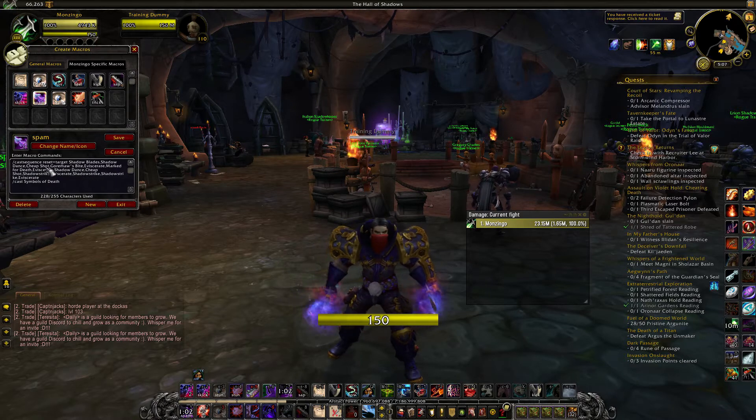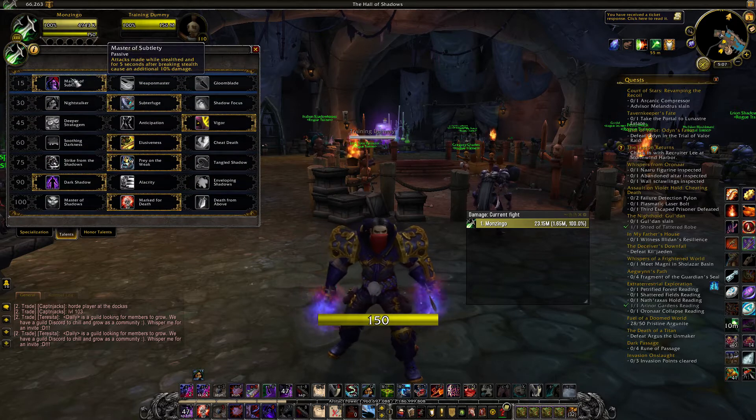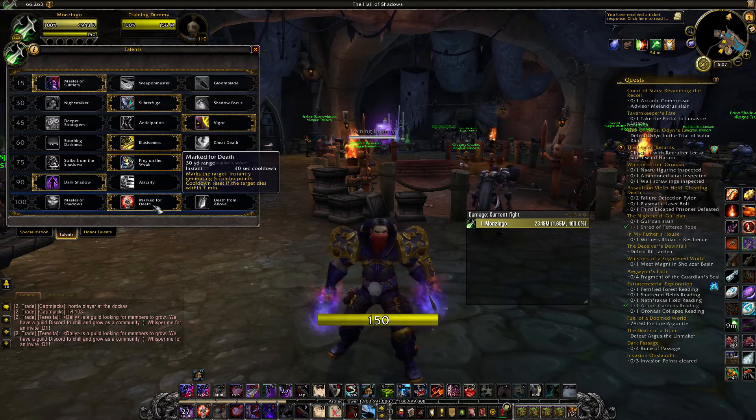The damage output that this thing does is ridiculous — so ridiculous that an 8-year-old can drop people like it's nothing. Let's jump into the talents before I show off the actual meters on it. The talents I'm running are Master of Subtlety for 10% more damage, because we're not using Night Stalker or anything like that; we're just trying to utilize big burst damage in the open. So: Master of Subtlety, Subterfuge, Vigor, Elusiveness, Prey on the Weak, Dark Shadows, and Mark for Death.